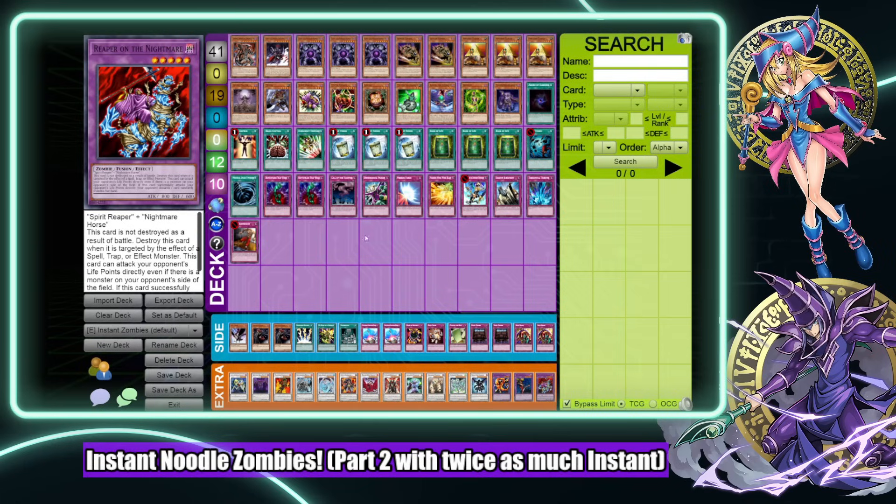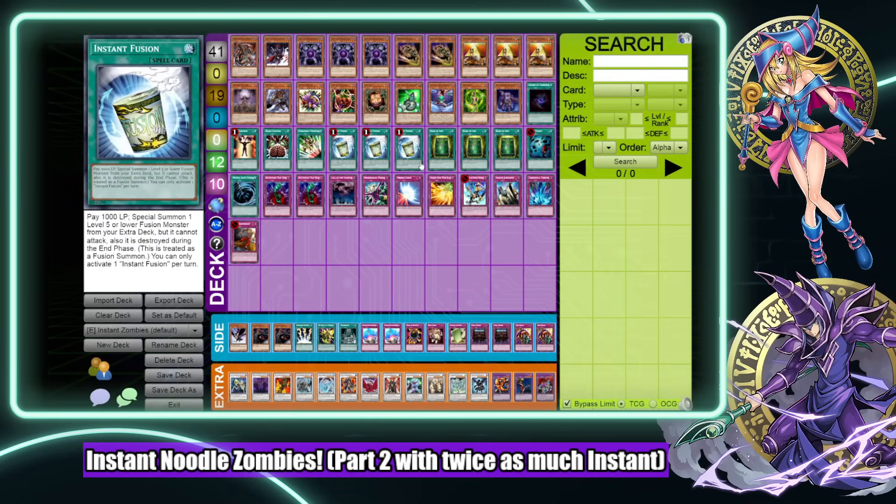Reaper Nightmare is the real deal because it demands answers, which is part of the strategy of getting their resources so you can do things with goblin zombie sets and pyramid turtle sets without worrying about running into Gorz. Like if they have a monster you can summon zombie master, beat over it, after attacking directly with Reaper Nightmare - you zap a card out of their hand and beat over their monster, and if they had Gorz you're not even exposing yourself. I've really liked the direction the deck is going. When more fine-tuning happens - maybe you don't play three, two is good - I think the deck's going to go places.